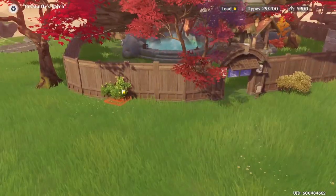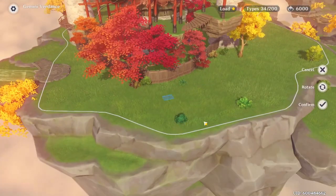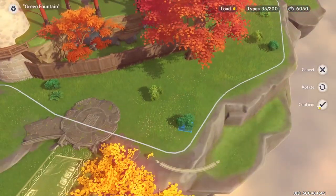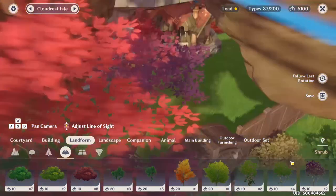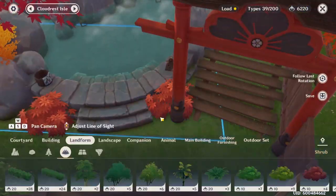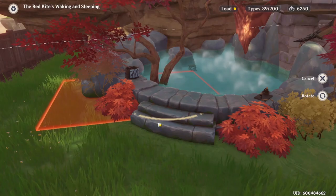I ended up hitting my load limit way too soon and had to scrap most of the plants. And sometimes when you clip a shrub into a really big furnishing, there's no way to select the shrub without selecting the large furnishing — so you have to take the large furnishing out, remove the shrub, and put it back in. That's a real pain, especially if you had to float it to begin with. So just save the shrubs for last.